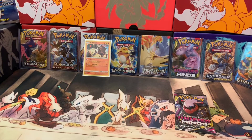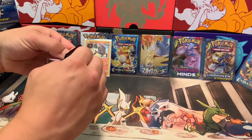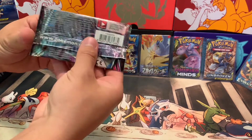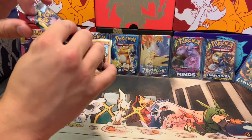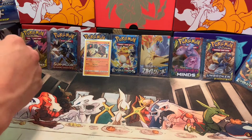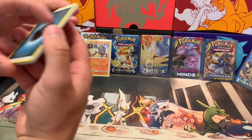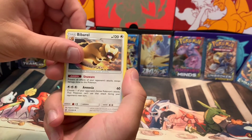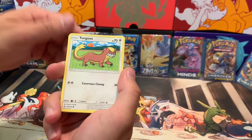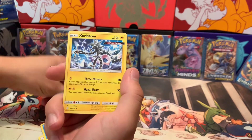We still got one pack left to go, so let's see... Oh man, guys, it just — come on, try not to rip — oh yeah, that one's done for, guys, that's done for. Alright, so we got the dark energy, Bibarel, Duosion, Oranguru, Kubfu, Yamask, Yungoos, Golduck, and the reverse holo is a Steenee, and the rare is a non-holographic Circuitry.